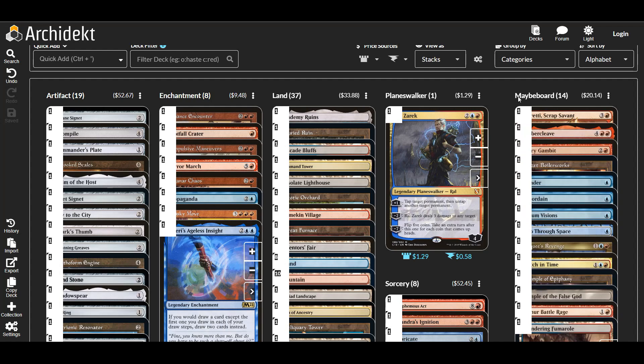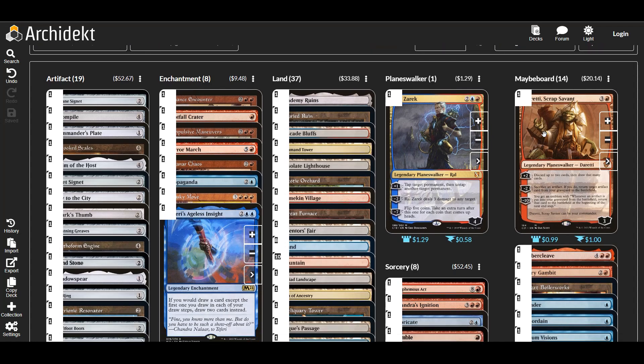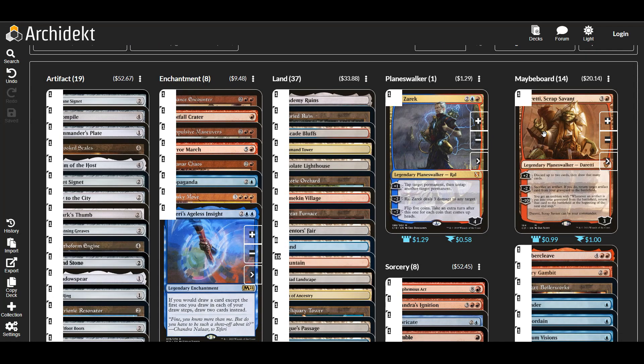I didn't add many things because I didn't cut many things either. Derevi — I don't mind Derevi, but I'm not huge on planeswalkers, and he's not really on theme with what we're trying to do. We could do some artifact shenanigans and we do have some artifacts in this deck, but we're not really an artifacts deck. I just don't think Derevi adds to our game plan, so I took it out.